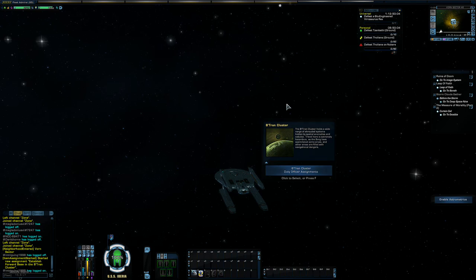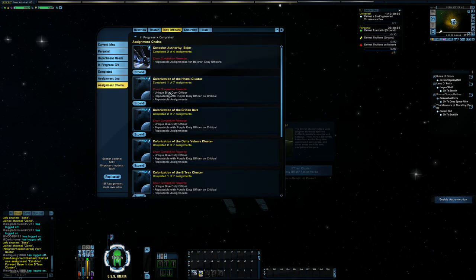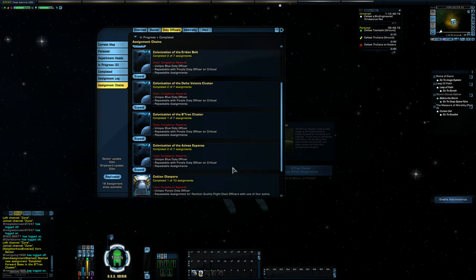There is a way to keep track of these assignments when you're doing them. Go up to your duty officer tab and look at Assignment Chains — this is where all the duty officer assignments that have multiple steps in a chain are listed. Here at the Betran Cluster, it tells you what you get when you complete this: a unique blue duty officer on the first completion, and on the repeatable assignment you get a chance at a purple — very rare — duty officer. As you can see, I have several of these started but never finished any of them, which is why I wanted to use this toon. We're going to find one I have yet to start and see if the assignment chain is available.